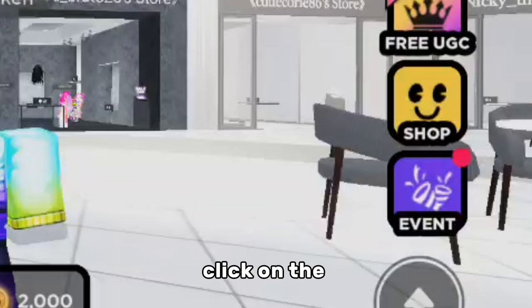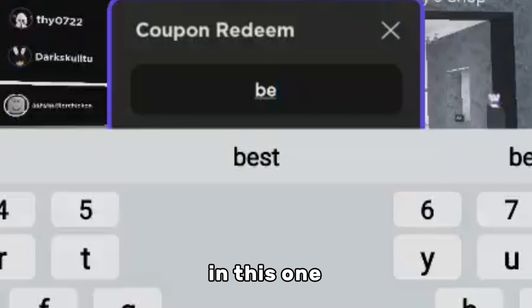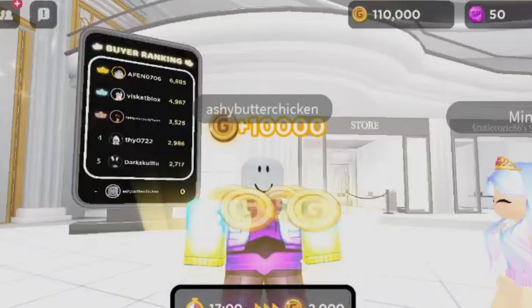Click on the event and put in the code WELCOME TO OUTFITSQUARE — you should get 100,000 gold coins. You can also put in this code: BE630F24-4F11-4617, and when you redeem that, you should get 10,000 coins.